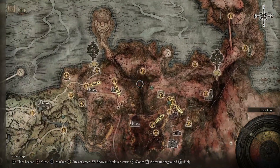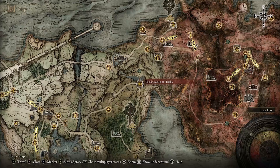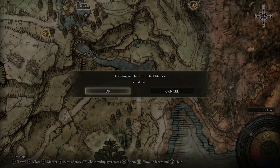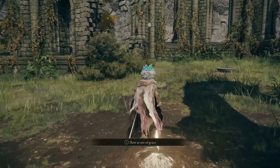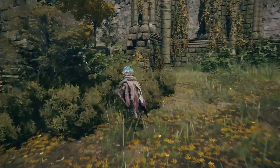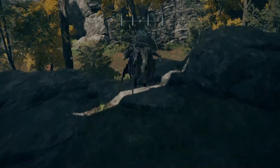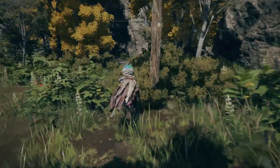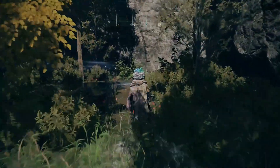If you haven't actually got this unlocked, nice and easy — at the very start of the game even — you can come over here to the Third Church of Marica. From here you're going to head straight over yonder into a bush, hop over this little wall, and just over in the bushes just here there's going to be a teleporter that will take you straight over to that location.